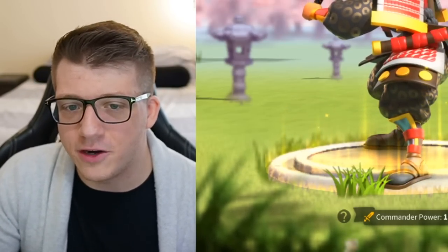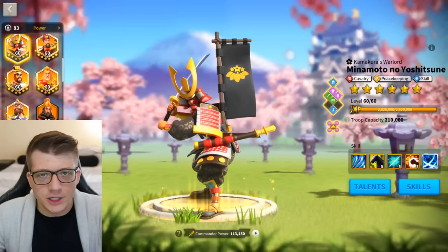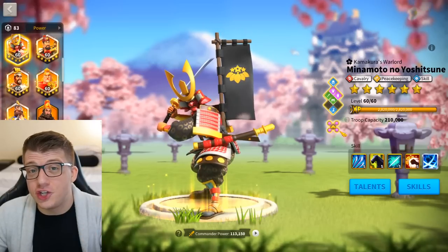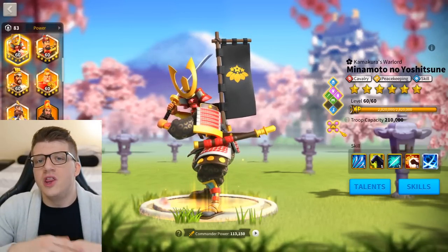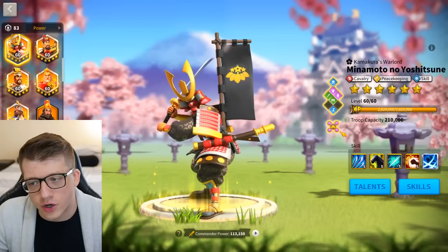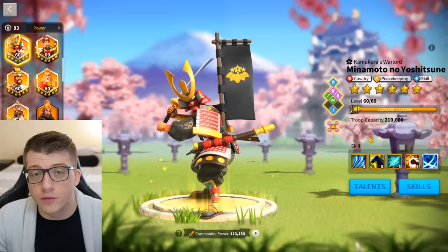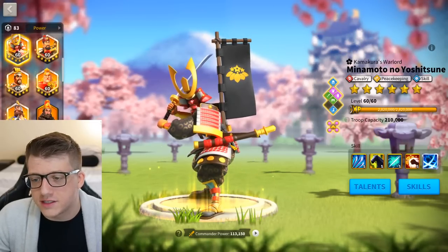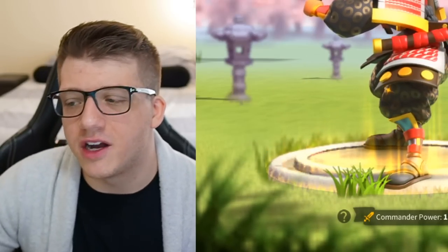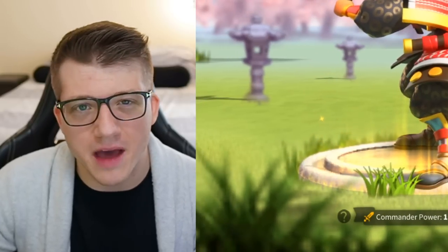An expertised Minamoto can shred even unfavorable matchups in the early game, including whales who are running poor commander pairs. Once you enter Season 2, Season 3, or Season of Conquest, it becomes a question of whether you're a whale who wants to play around with his relic as a fourth or fifth cavalry march. But expertising Minamoto once you're already in Season of Conquest is really expensive for a commander that doesn't have that much value left in the tank.